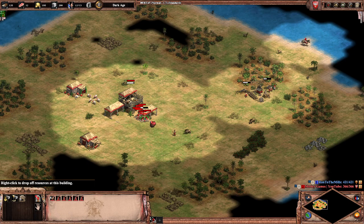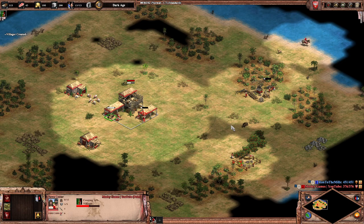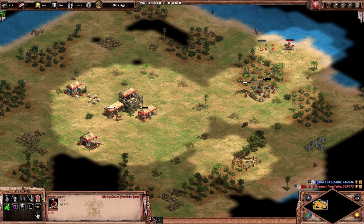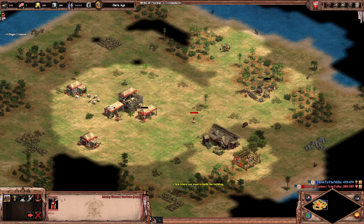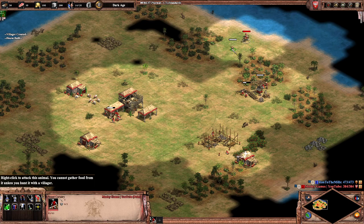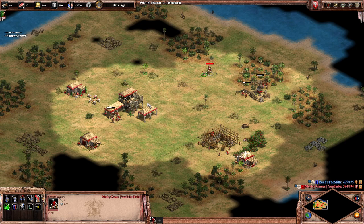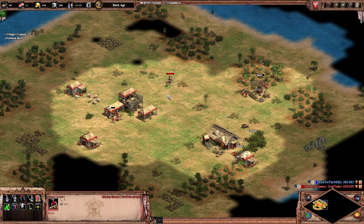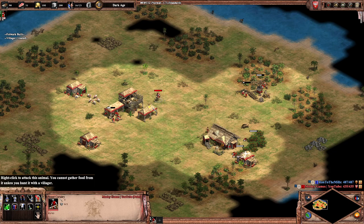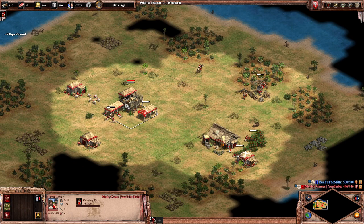I am finding with the Folwark placements with this, we're not the most efficient in our placements. Because we generally want to try and keep it so that your villagers who are on the farms are going to be protected by your town centre a little bit. But it doesn't always work like that. I'm not happy with the gold and stone locations — lots of gold, which is fine, but I'm not happy with those stone placements at all.